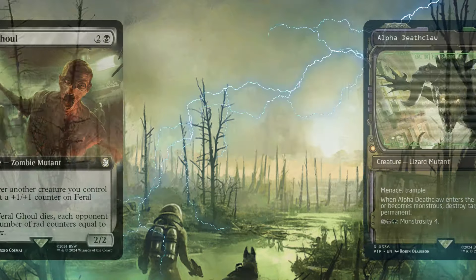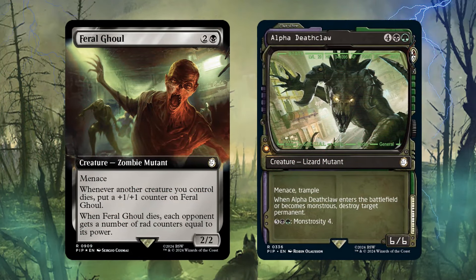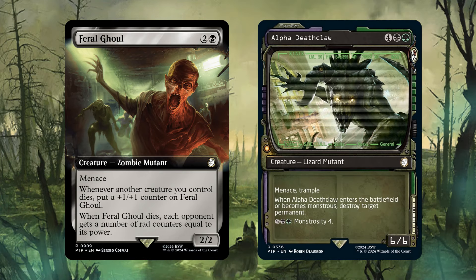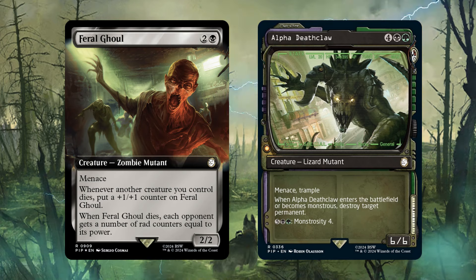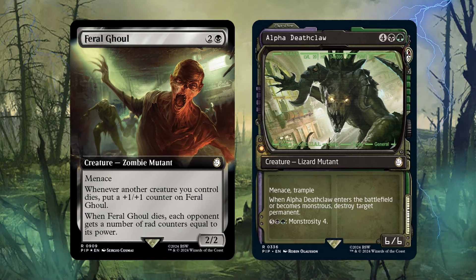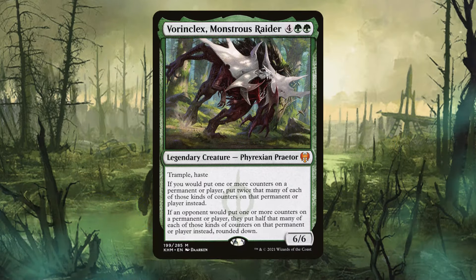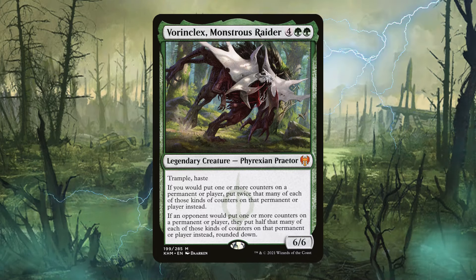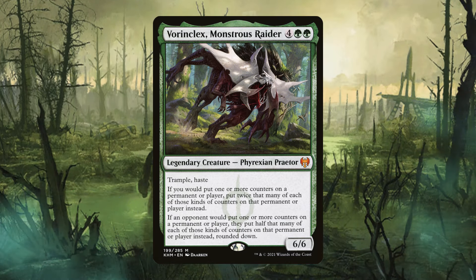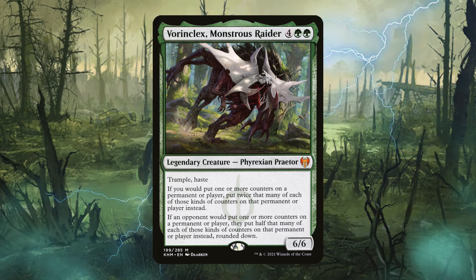Some Fallout-themed cards I like are Feral Ghoul and Alpha Deathclaw. Feral Ghoul focuses on rad counters and stacks +1/+1 counters the more creatures you control die, and we can proliferate those with our commander. Alpha Deathclaw becomes a 10/10 when monstrous, and if we swing with our commander it becomes a 12/12 after proliferating. For counter theme, Vorinclex Monstrous Raider is a great include — if you would put one or more counters on a permanent or player, put twice that many of each kind instead. This applies to +1/+1 counters, -1/-1 counters, and poison counters alike.